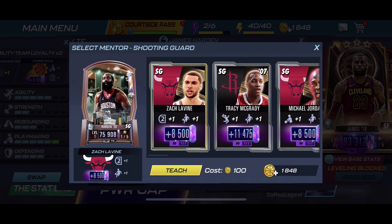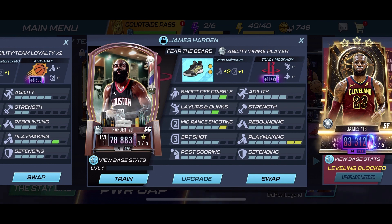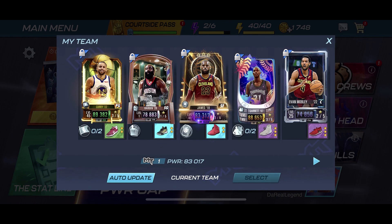Or I can throw on the Tracy McGrady mentor, which will bring up his layups and dunks to a 5 and the shoot-off dribble to a 6 — which might be a pretty good option. So we're doing that. We got the T-Mac Millenniums, the Tracy McGrady mentor. So we got playmaking at a 7, mid-range at a 6, layups and dunks at a 5, and shoot-off dribble at a 6. Now we got the build — we're gonna jump into some tourneys and see if Pearl James Harden is worth the hype.